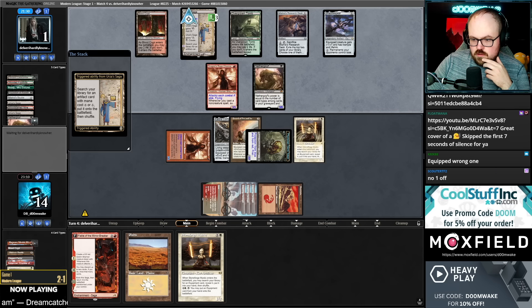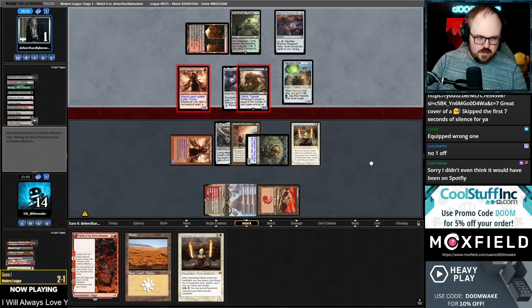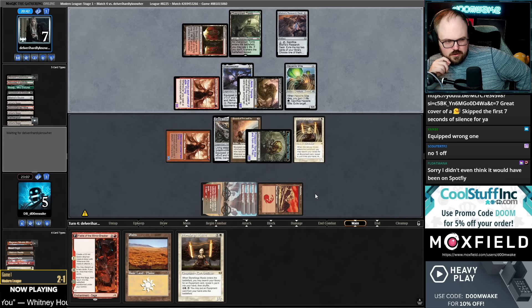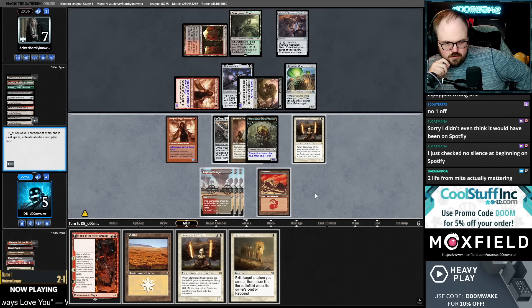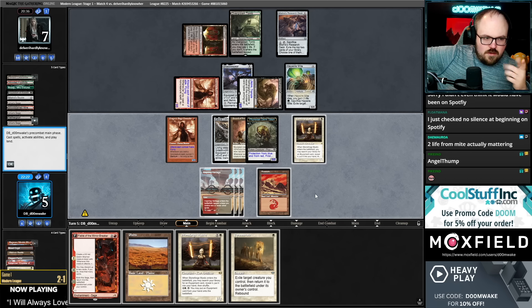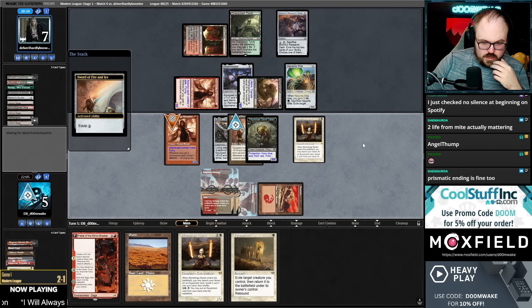So maybe that was just better anyways. Six, seven, eight, nine — now they can Haywire Mite the Colossus. Did I screw this up? I guess I should have equipped the Channeler. I didn't think it mattered because we still can't kill them. If I move the Sword to Channeler, they sacrifice Haywire Mite, kill the Colossus, go up to nine, then take seven — the two life matters a lot here. I can deal one additional point of damage with the Stoneforge Mystic. If I send everything they just block the Stoneforge. I can Ephemerate the Stoneforge before damage to get a surveil — which might be worth it.